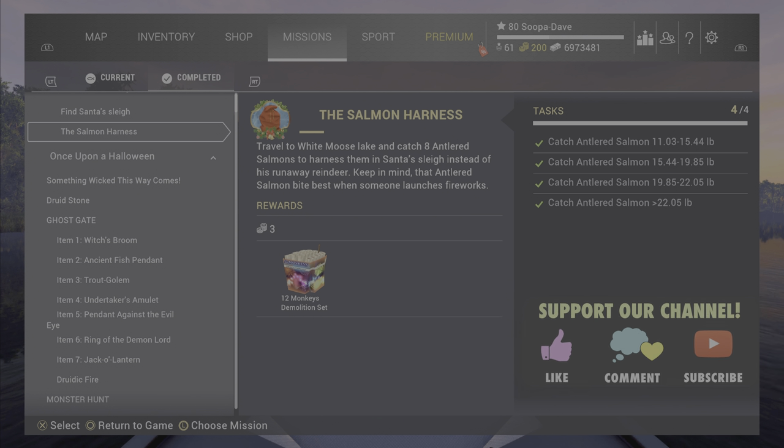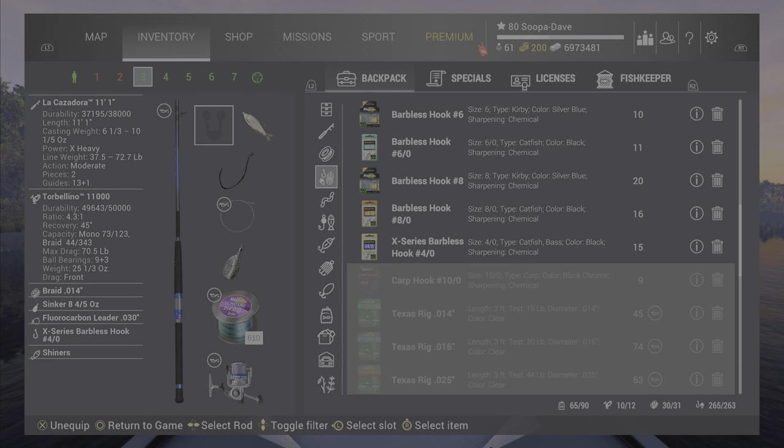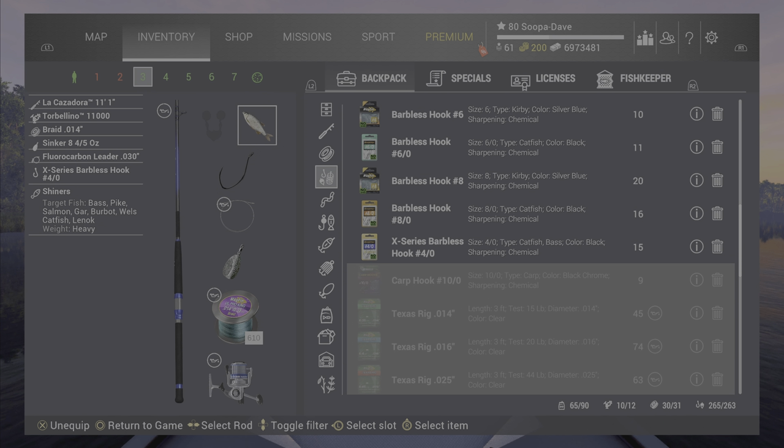Welcome back folks to the salmon harvest mission here in Fishing Planet at White Moose. You're going to want to catch eight different salmon at different sizes — you will catch more than eight doing this. I started off with a bottom rod setup with shiners and large minnows, which worked pretty well.